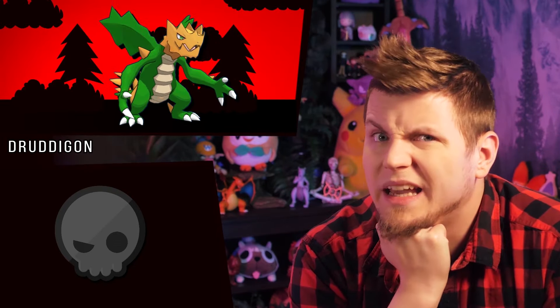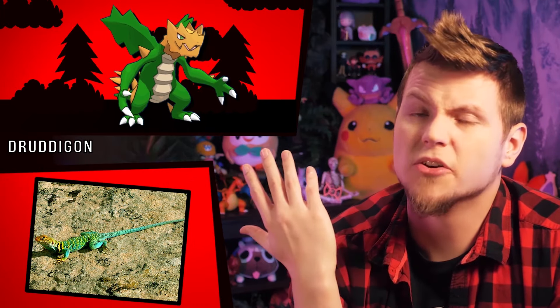Now Druddigon looks like an oak leaf — a dying, yellowing oak leaf. Well there is the eastern collared lizard with its cool green body and yellow head.